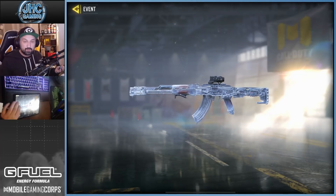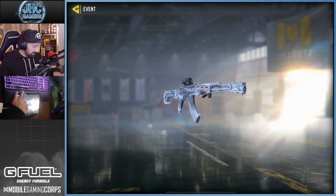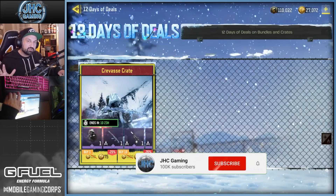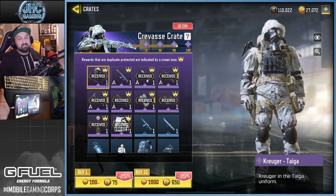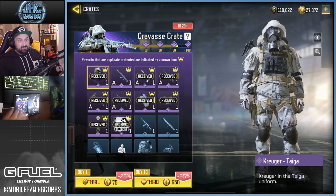What's up guys, Johnny here back with another Call of Duty Mobile video. Today we're buying the AK47 Frostbend — it's back on the 12 Days of Deals. I want to show you my progression on that crate, because it came once in the store at the regular price and now it's on sale, 650 for 10 crates. It's the only thing I don't have.